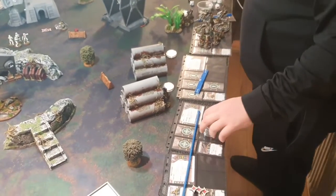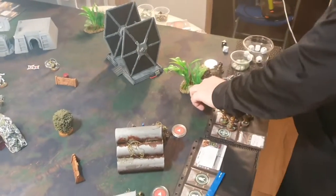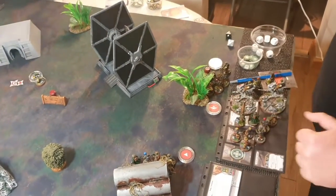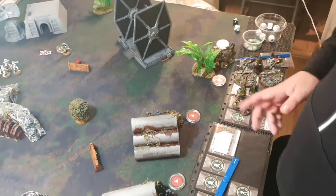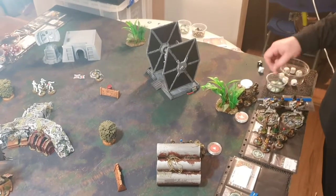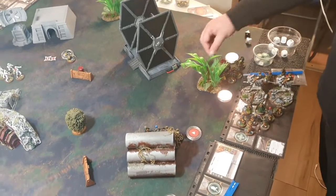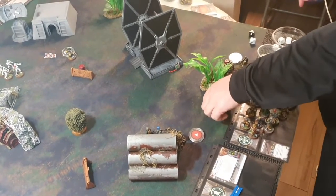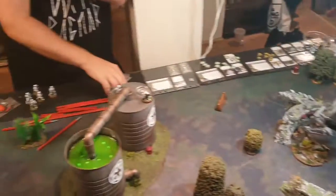Nick activates the Rebel Officer — gives Duck and Cover to nearby troopers for their first action, then takes a dodge for himself with the second action.